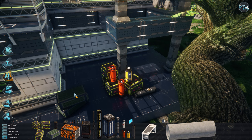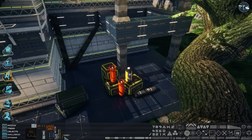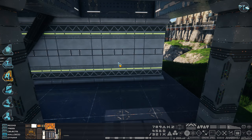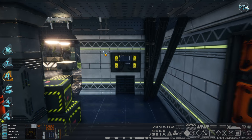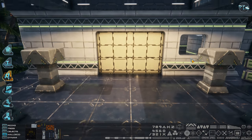When it comes to Object Placement, we have two options: Static Objects and Dynamic Objects. Static Objects are fixed and can be used as decoration or for gameplay-relevant purposes, like providing cover. Dynamic Objects are affected by physics and add to the mayhem during a battle. They can serve other purposes as well, like covering up secret passages.